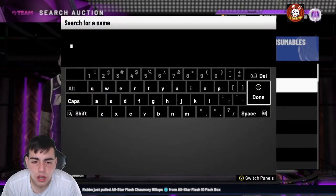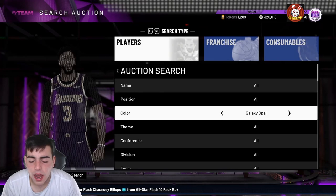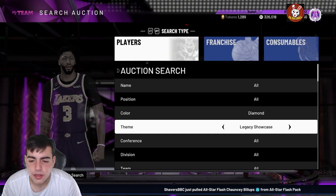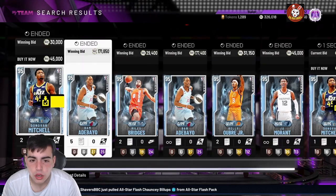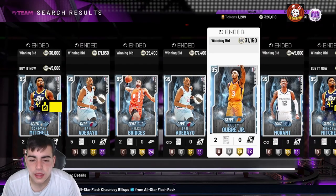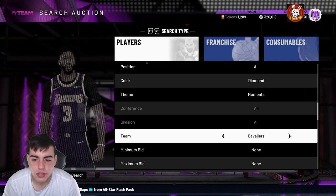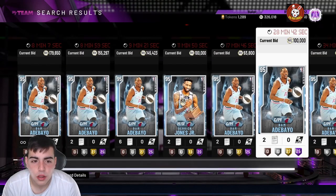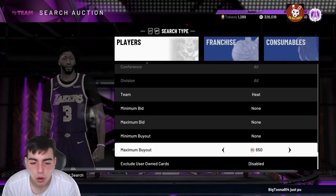Next snipe filter I would try — I think it's good, I'm not totally sure — it's Moments Diamonds, Heat. I think that's a good snipe filter. So: Moments, Heat, buyout. You want to look for Bam or Derrick Jones. Those are the only players in this filter.